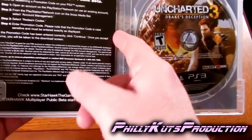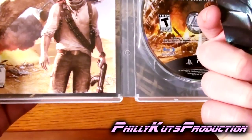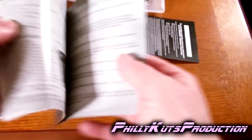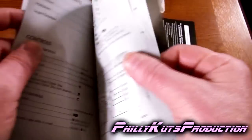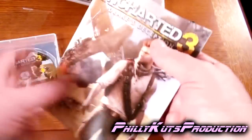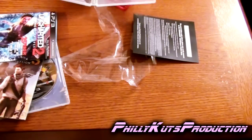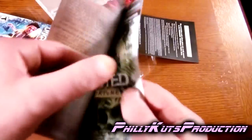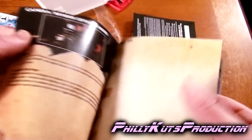We got a promotion code here for the Starhawk multiplayer beta — I hope that didn't come up on camera, but I guess I'm not really worried about that. This booklet has really gotten thin — even Naughty Dog has pulled back on their booklet. Everybody is transitioning to putting the instructions online or giving the instructions within the game. Just take a look from Drake's Uncharted 3 to Uncharted 2's booklet — at least that one was color, glossy, and higher quality.